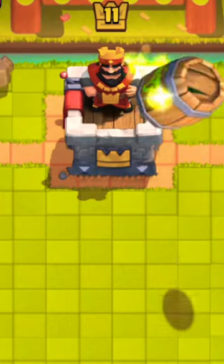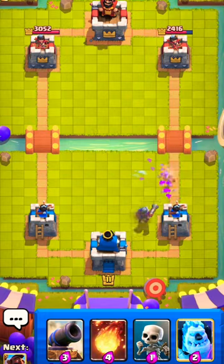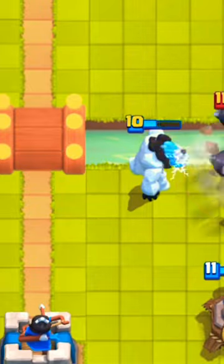I place the hog while he places goblin barrel, and I defend with log, musketeer, and ice spirit. Since he places mega knight while my musketeer is out of cycle, I place ice golem and cannon instead.